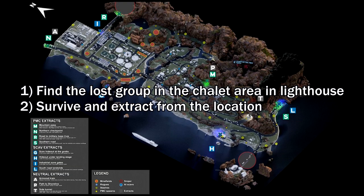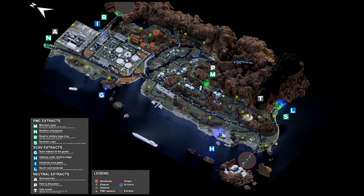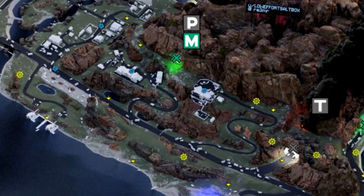Let's begin with the map here. The location that you want to go is at the tennis court right in front of the chalet, as shown on the map.